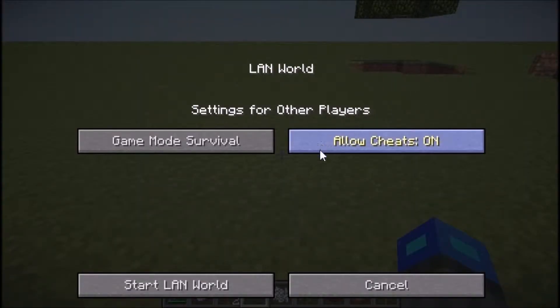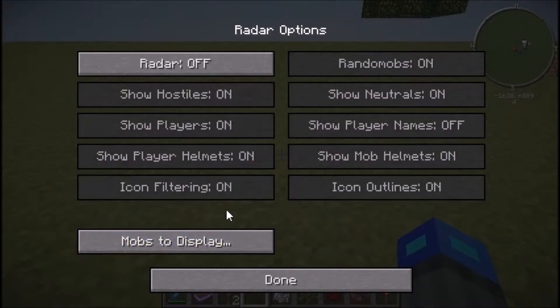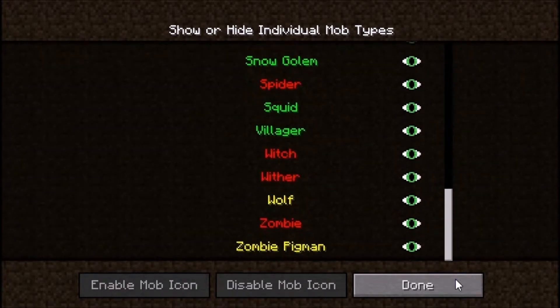Next we have the radar, which goes on the minimap. You can configure options like choosing which mods to display.